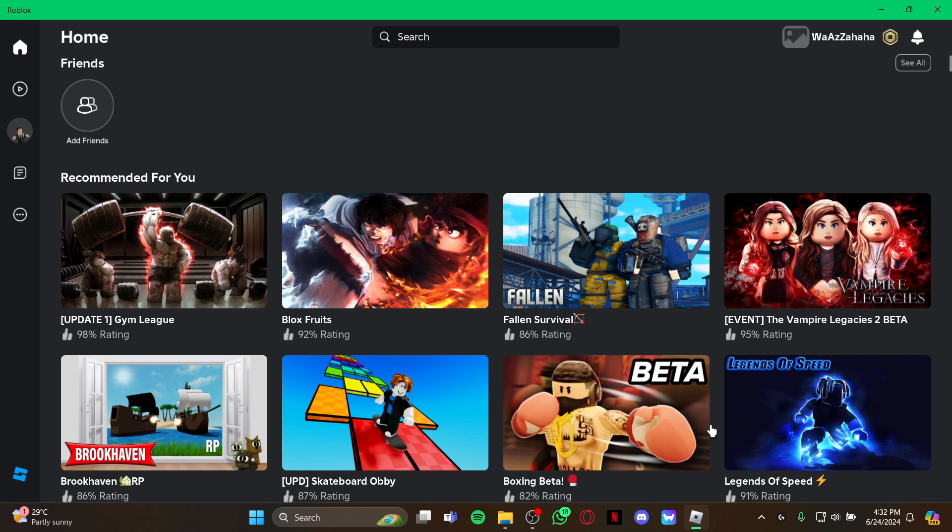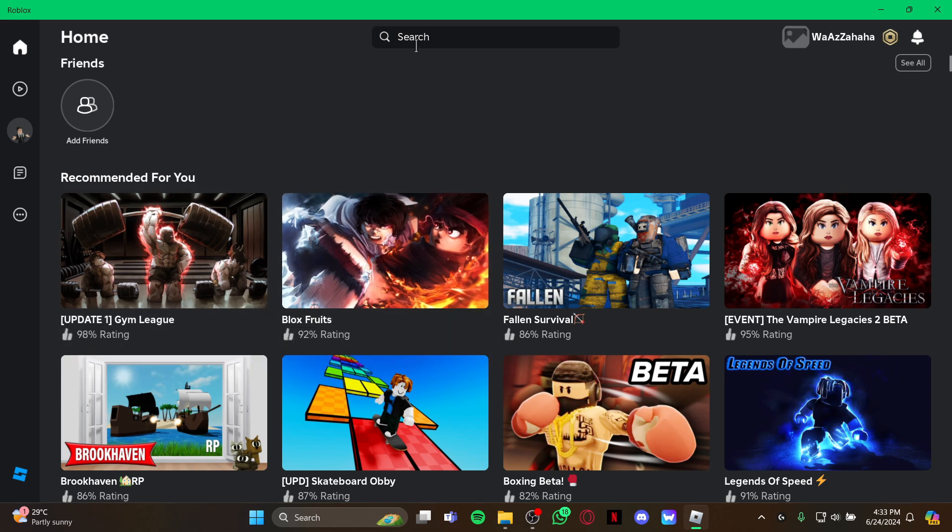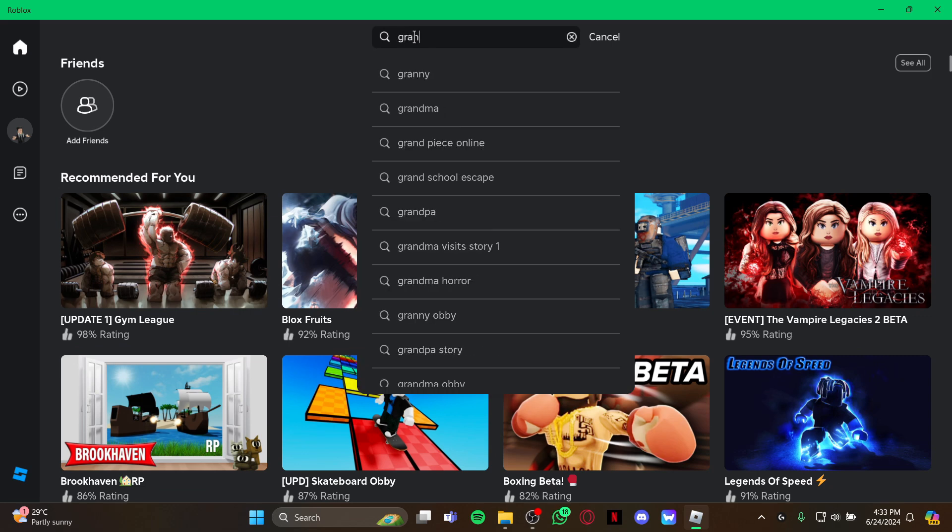First, just open your Roblox game. As you open it, you'll be on the home screen. Stay on the home screen and look at the top where you can see the search bar. Select that and type 'Grand Theft Auto' or 'GTA' — it's your choice.